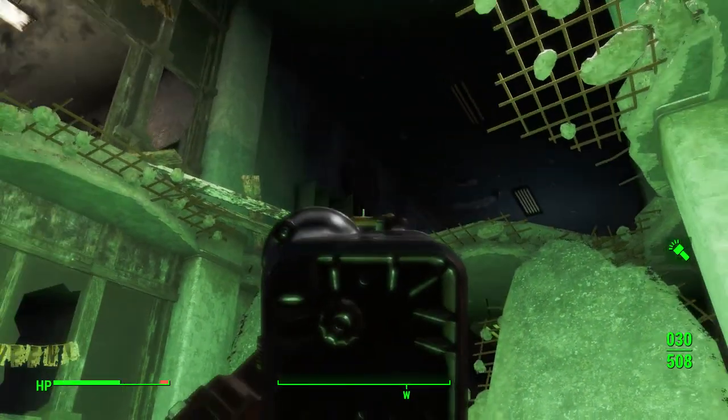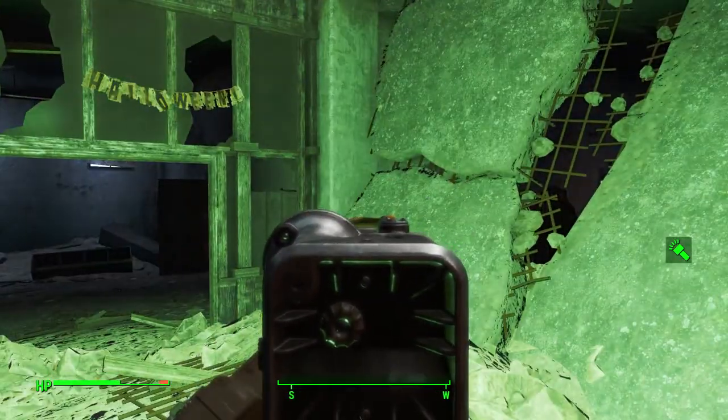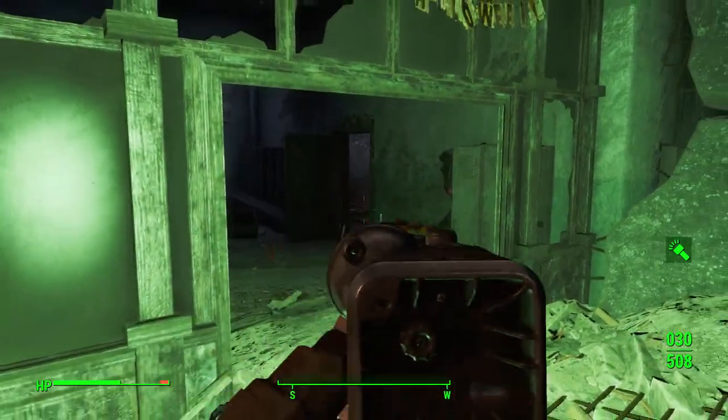What you'll have to do is get up to the second floor, and then come in through this room, drop down in a hole in the floor, and then unchain that door and unbar this door.